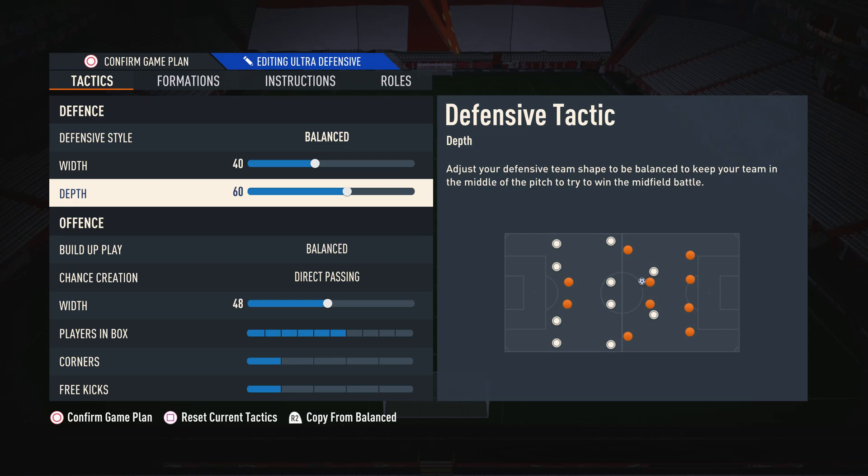Moving on to the depth, I like to have this on 60. This is because it's a really nice balanced defensive line in my opinion. If we have the depth too low, you'll quite often find yourself getting pinned back all the time with constant pressure on you. And on the flip side, if you have the depth too high, then one through ball will completely destroy you because your defensive line is just way too high. So I like to go for a balance where sometimes I can sit a little bit deeper, other times I can win the ball back higher up the pitch.